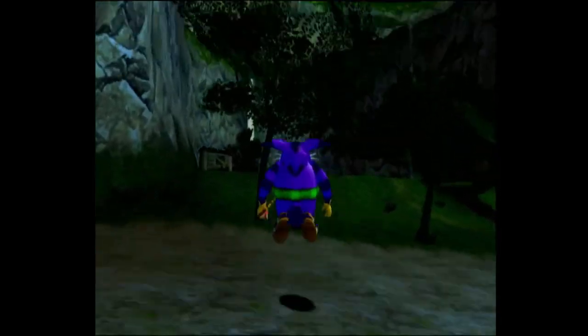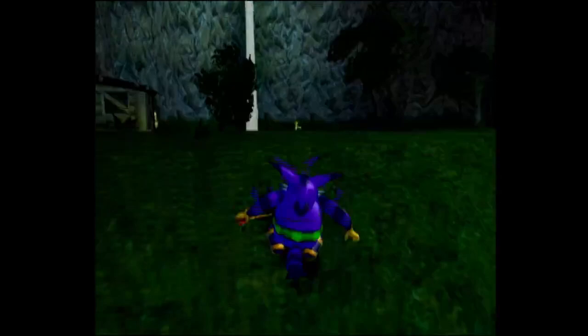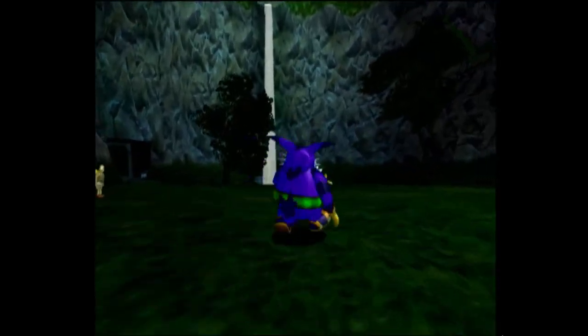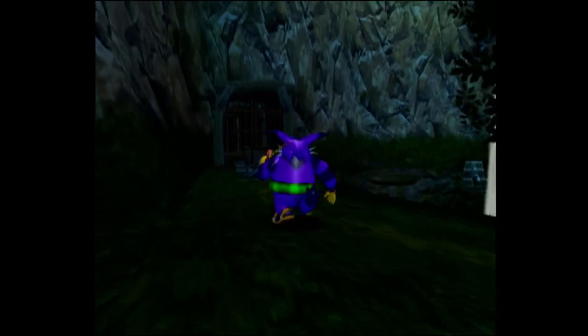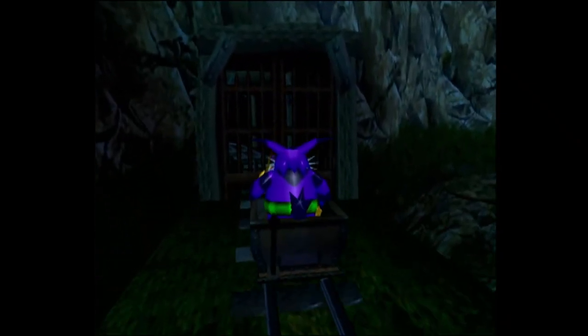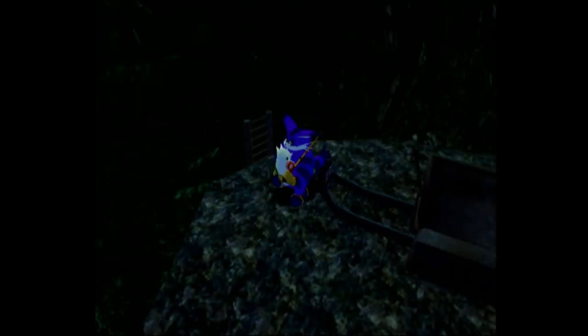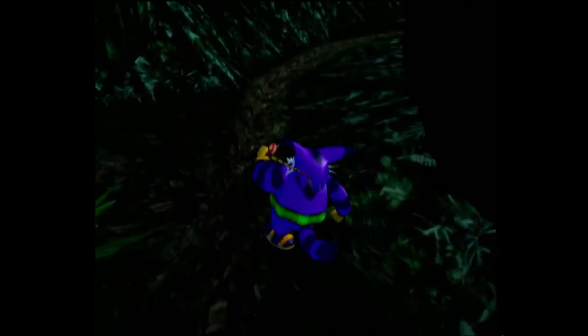What's going on guys, it's Big the Cat and welcome back to some more Sonic Adventure DX. In the last part I fished for Froggy twice because he kept running away. In this part I said we were gonna go to Station Square, but we're actually going to the jungle because I want to get a power-up. He's gonna move so slow, so I'm going back to the jungle to power up.